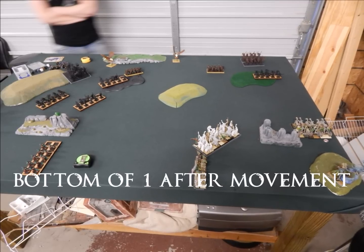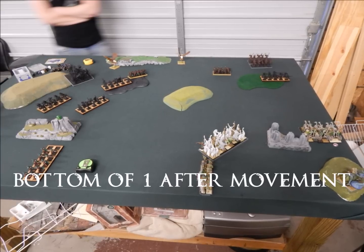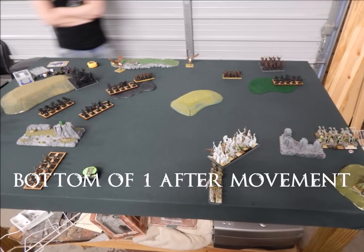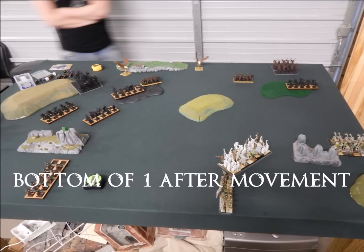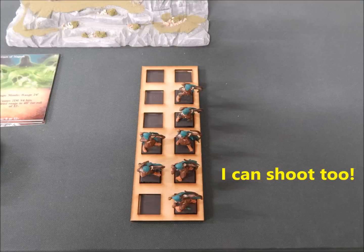Bottom of one: I move up a little bit, but I'm undead — I know I can march now but there's really no point. These guys are gonna dance around me all game. I start moving towards them, the Tomb Guard move up, the archers move up. I roll like a four for my magic phase, which he has no problem dispelling. In shooting, my archers do a little bit of damage — I think I killed two or three scouts. He takes a panic check but couldn't care less, because he's rolling low when he needs to and high when he needs to, because life, she's a bitch.